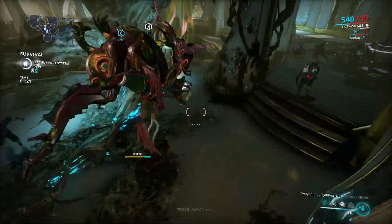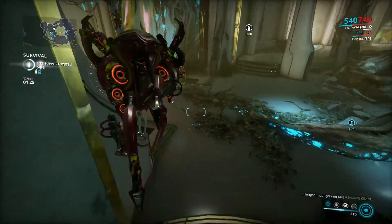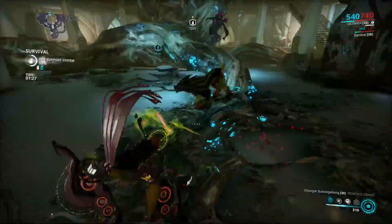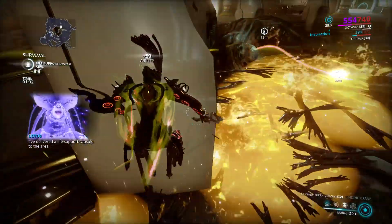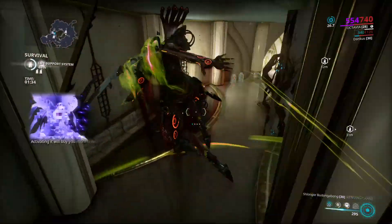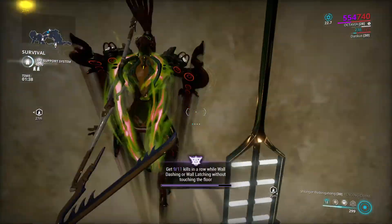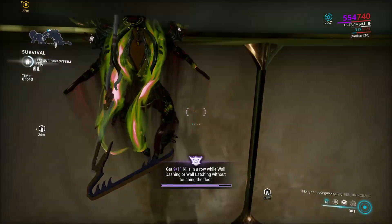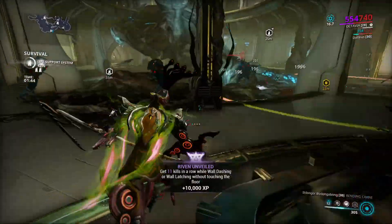All right, so what you're gonna do: once you get a decent amount of enemies around you, you're gonna throw down your main skill — that'll buy you more time — and you're just gonna jump on a wall over and over. And look at that, just like that.